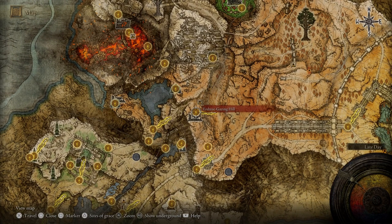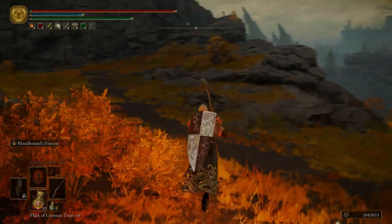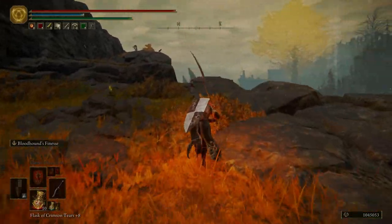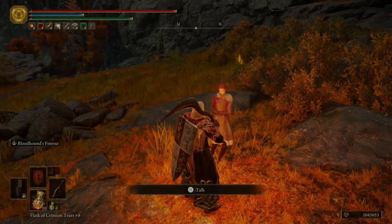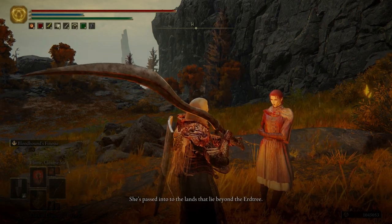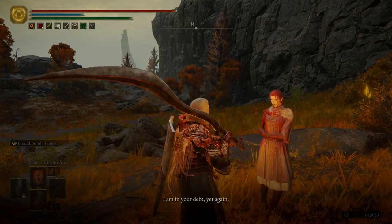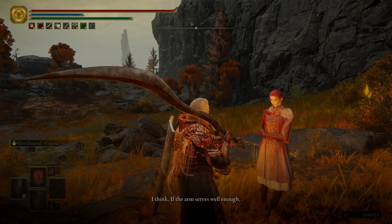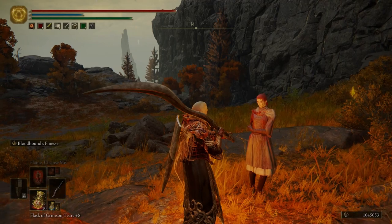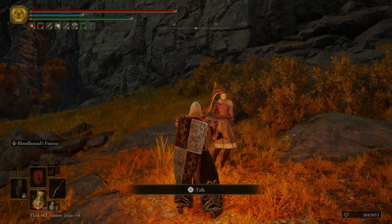Let's go over here to the Erdtree Gazing Hill. We're going to come over here to Millicent — I think her name is Millicent; I'm always horrible with names, so I apologize. She says: 'I'm tracing the path Malenia took. She's passed into the lands that lie beyond the Erdtree. Are you giving me this arm? Thank you, I am in your debt yet again. If the arm serves well enough, it might be possible for me to wield a sword again.' Now she's going to actually have an arm if we ever summon her in, and we're going to be meeting up with her again.